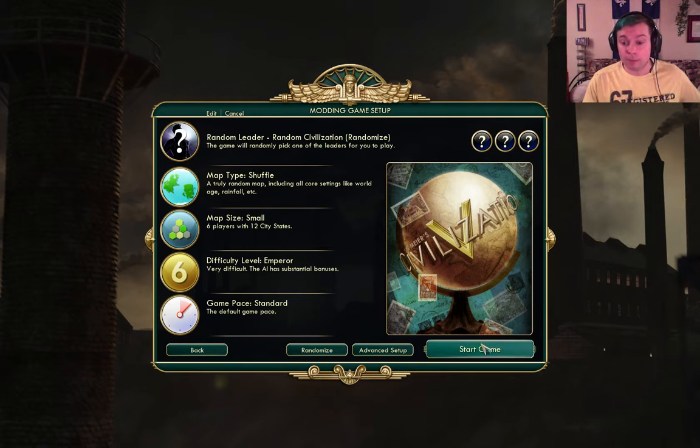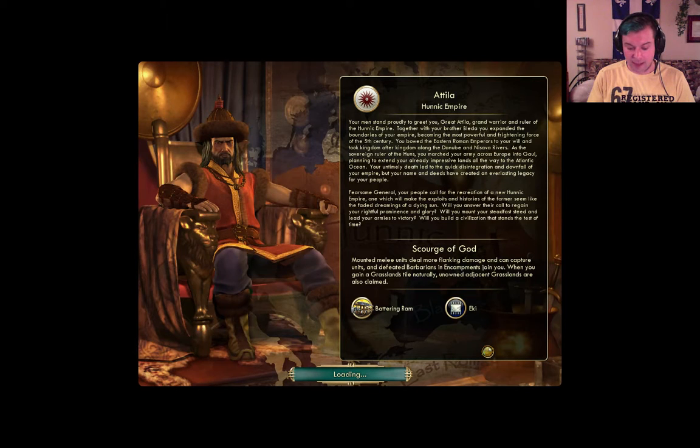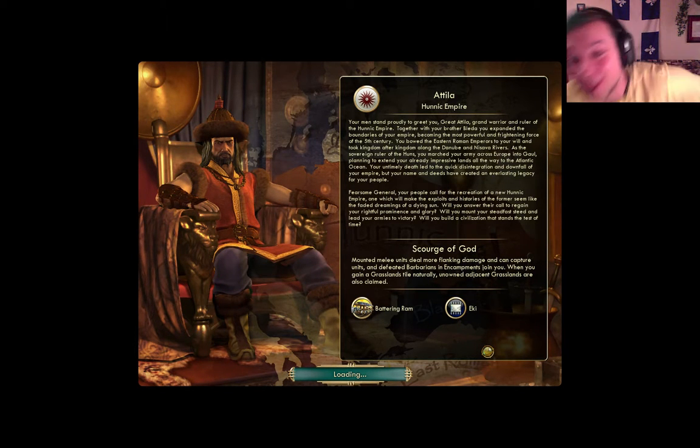Anyway, let's start and generate a world and see what we've got. Attila! Your men stand proudly to greet you, great Attila.